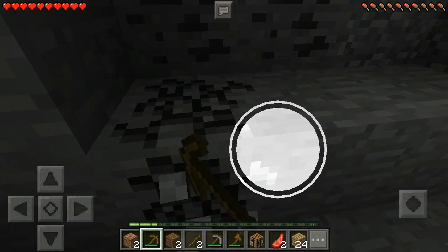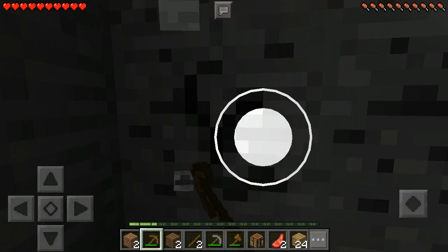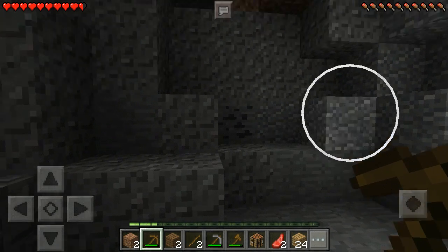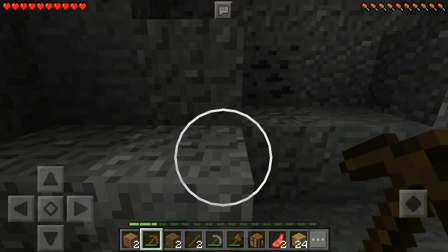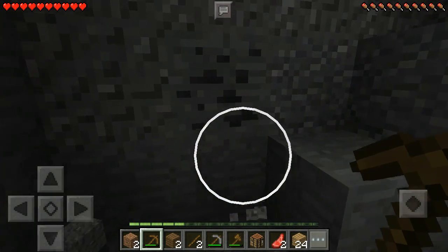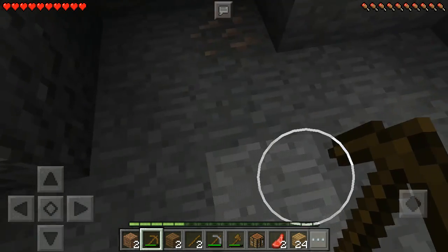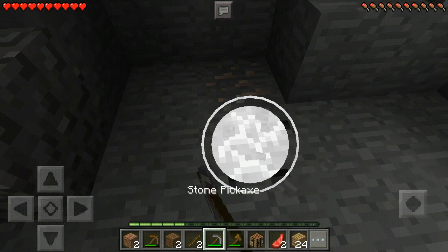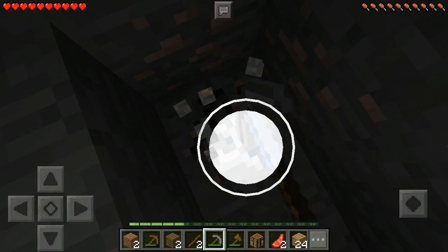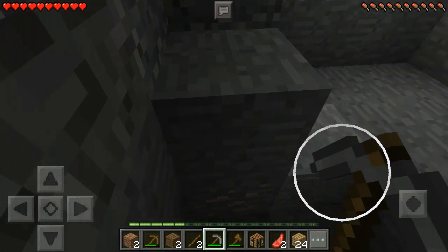I'm going to use my wooden pickaxe for coal and save my stone pickaxe for iron. Okay, this is great — we are going to do some mining! Oh my gosh, that scared me! Cover up the iron. Stupid gravel — that's what I hate about gravel and sand, it just falls. Okay, there is a lot of iron here. So next episode we are going to do some more mining.